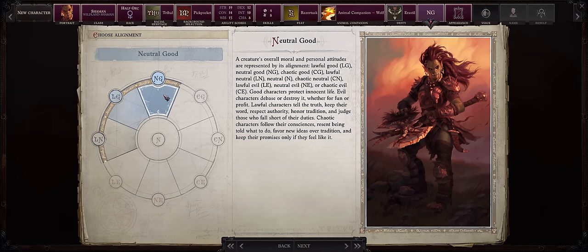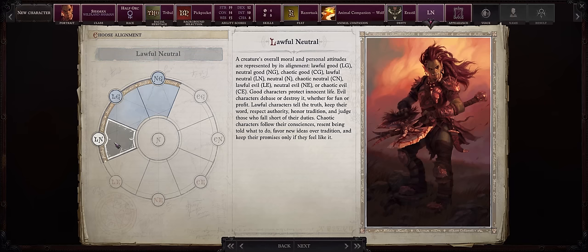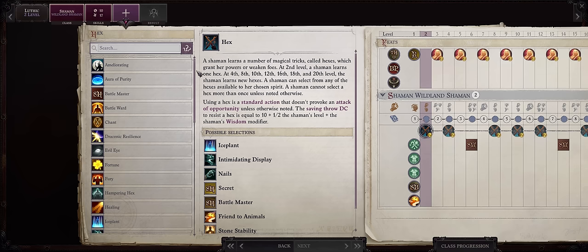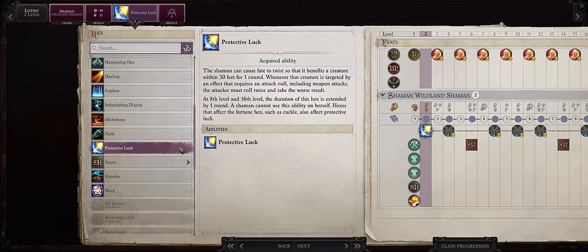Pick any deity that lets you be either neutral good or lawful good. You can't really go chaotic good with angel. I think Erastil is a nice choice - he is a god of the hunt. Pick either neutral good or lawful good. The main reason is the super powerful Eagle Soul spell can only be cast by good aligned characters without an annoying debuff. So while you could potentially go lawful neutral as an angel, it wouldn't be the same.